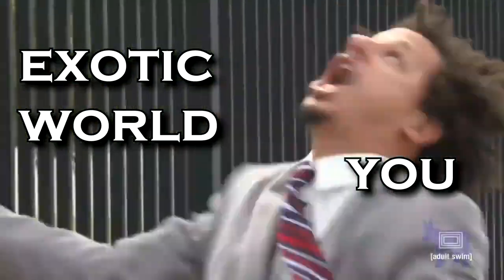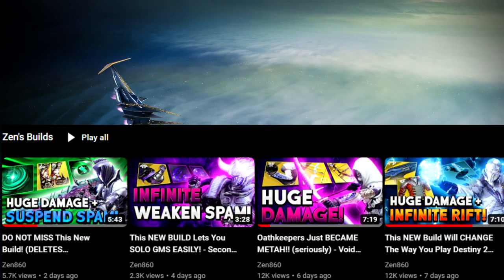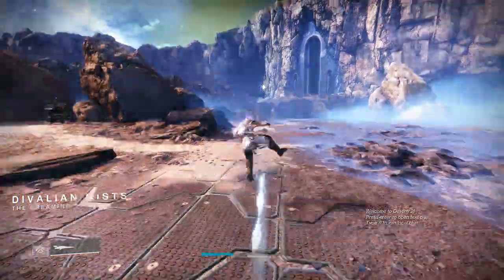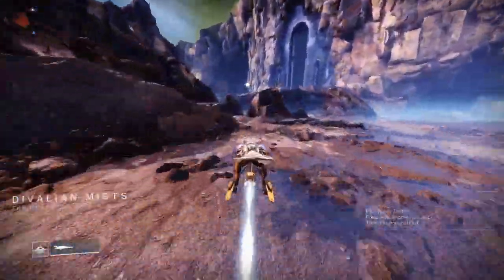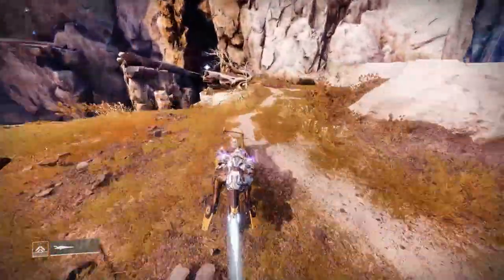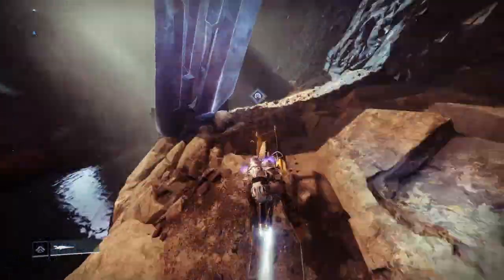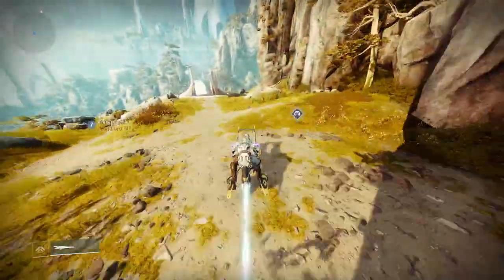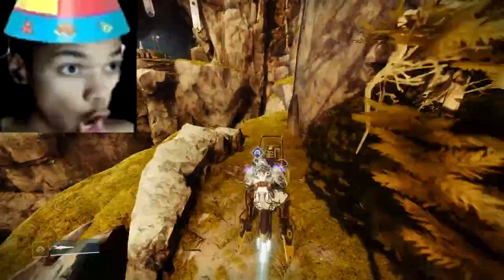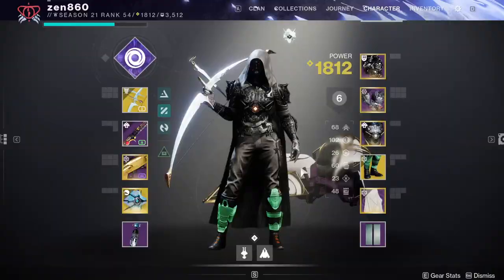So I heard you want to beat the Lost Sector fast. I'll be running this Lost Sector with a very in-depth build that I made a whole video on previously. I'll briefly describe the build after I show you the location of today's Lost Sector. The exotic armor in rotation today is Helmets. Today we'll be clearing with just one class, but there are builds for all three classes in the description. What's good guys, it's Zen — thanks for choosing my channel, and let's hop right into today's guide.